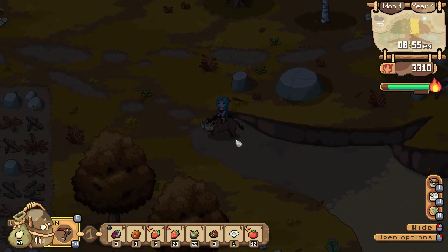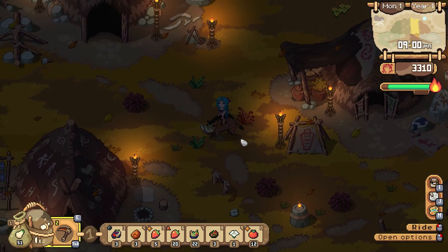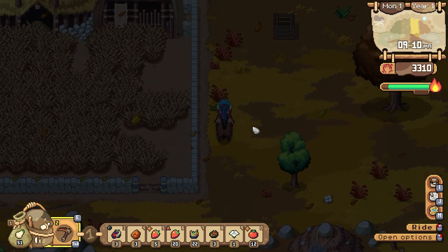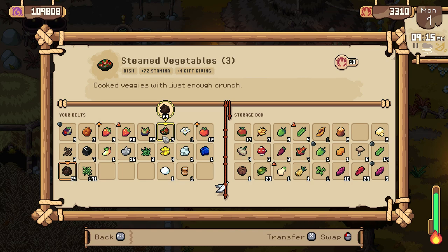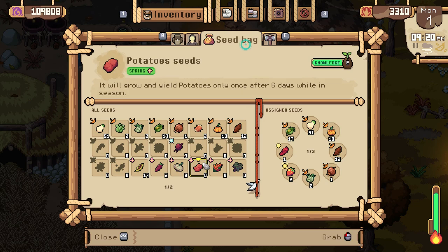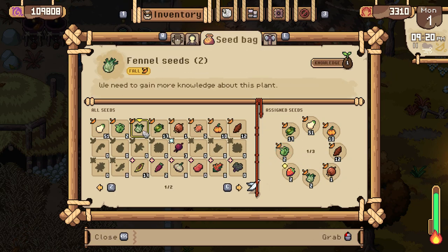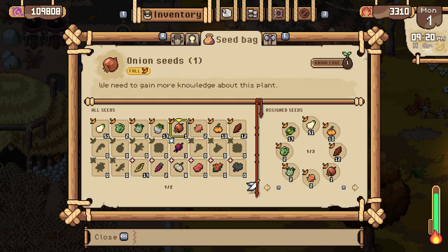Let's grab some poop and plant some fields. Some compost — let's take a look at the seeds we got today. We now have cabbage, fennel, prickly pear, pumpkin, and onion so far.